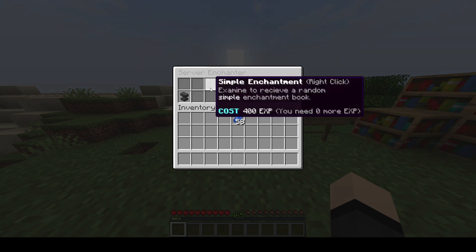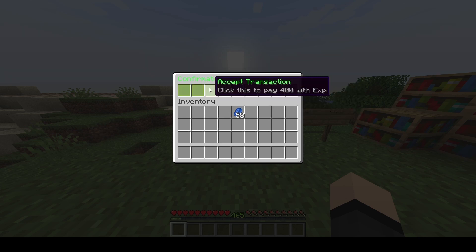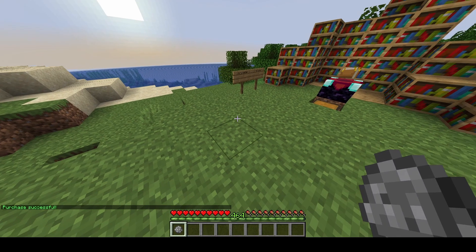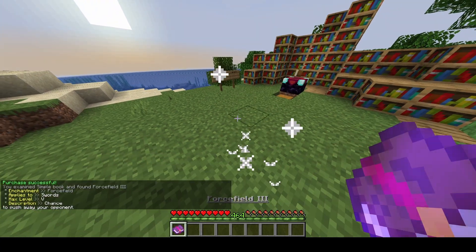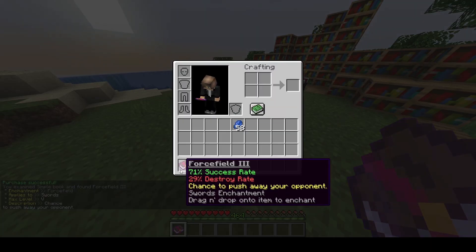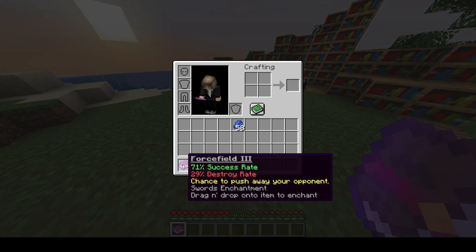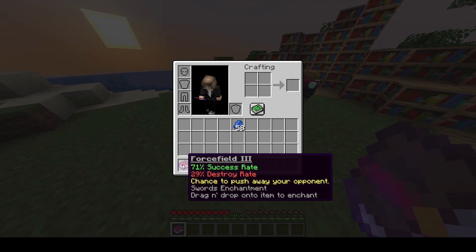Let's try it out by buying a simple enchantment. This is a confirmation menu — you get the simple enchantment book and right-click it to open. We got Force Field 3, which is a swords enchantment that has a chance to push your opponents. Enchantments are applied by just clicking on an item. It has a success rate and a destroy rate, which you can fully configure in the configuration or disable them.